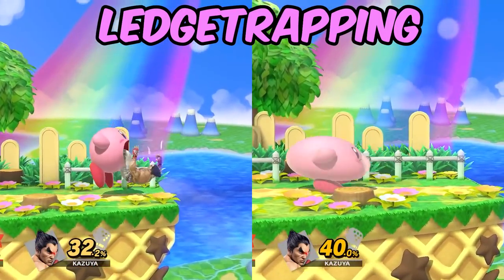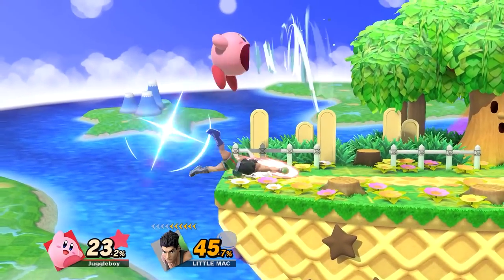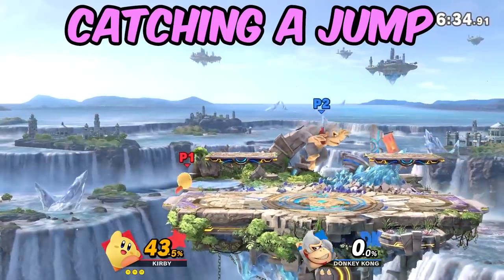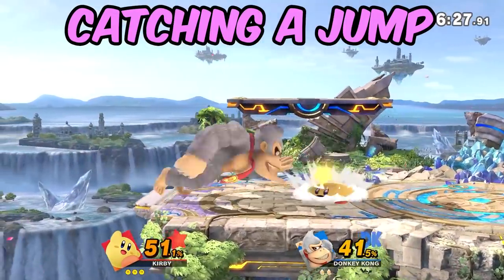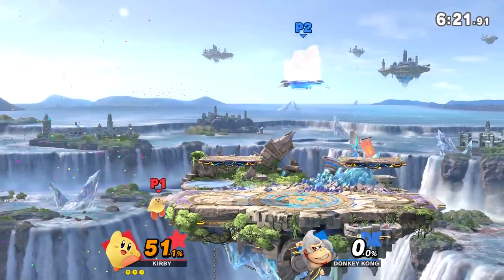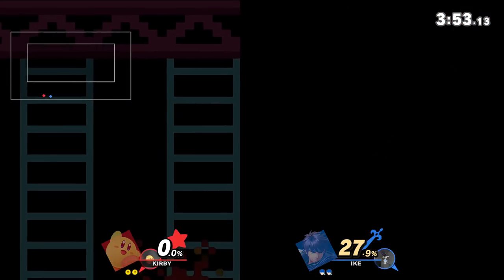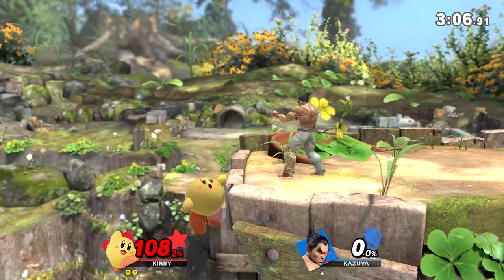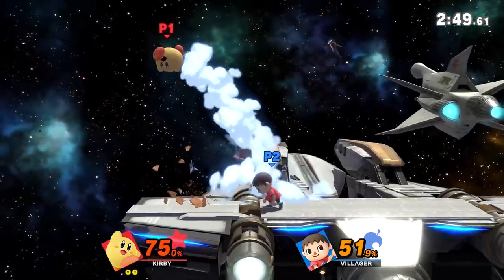You can also sort of ledge trap with it if spaced right or done from a jump. You can also catch a re-grab or just B-reverse it while jumping off stage and catch someone holding a ledge, or maybe even catch a couple getup options. Another way you can use this is to catch a jump off stage. I will often do something like a forward air and try and catch my opponent jumping right after. It's generally better to do this when your opponent is at a lower percent, because at higher percents you probably should just regularly edge guard or ledge trap.